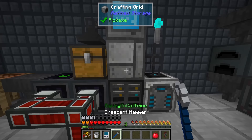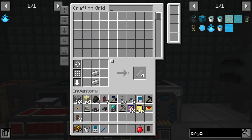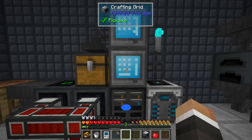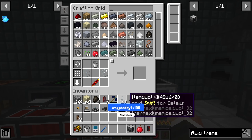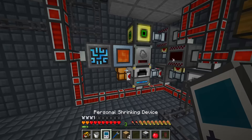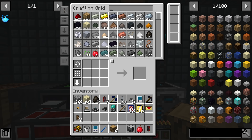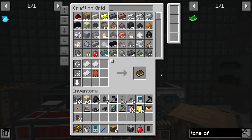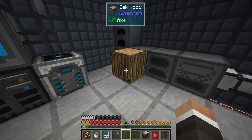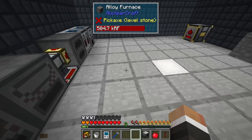Let's see if we have what it takes to make a fluid transposer - I think we should, it's not that difficult a machine to make. One potential downside is experience - we only have three levels and I'm not sure if that's going to be enough to get things up and running. Hopefully we can get some more XP fairly easily. Chat is telling me to use the Tome of Knowledge to get experience - let's see how that works.